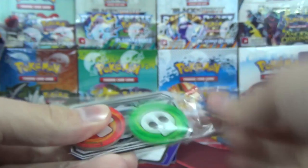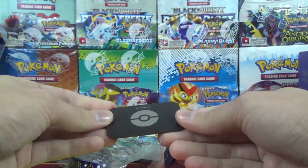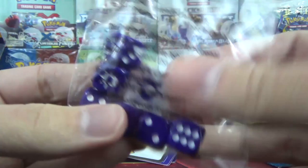Next up we've got the acrylic markers, including the GX one. This is hard plastic — you probably can't snap it in half even if you tried, which I'm not going to. It's a very nice little counter. If you're playing with a GX card, you start the game with it face up, and after you use your GX attack you flip it face down so both players know your GX move has been used. You also get the acrylic poison and burn markers.